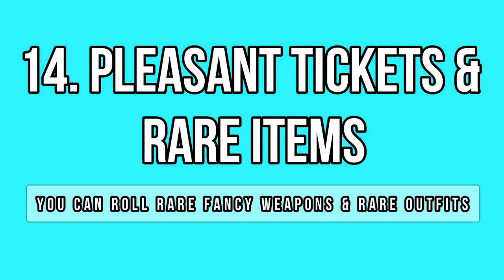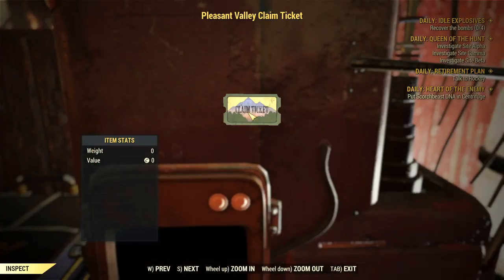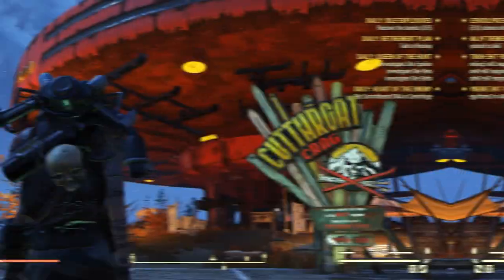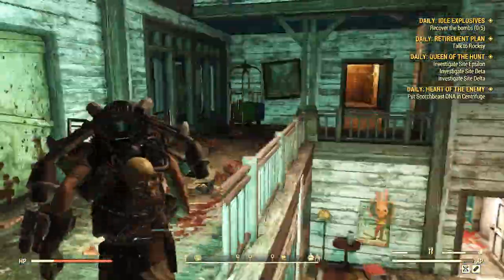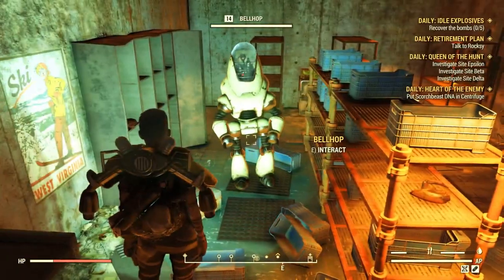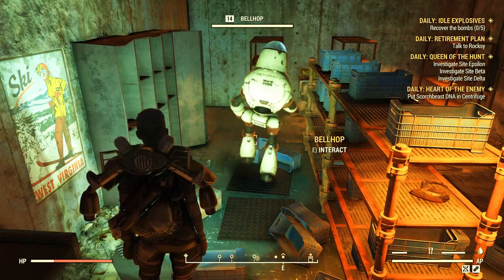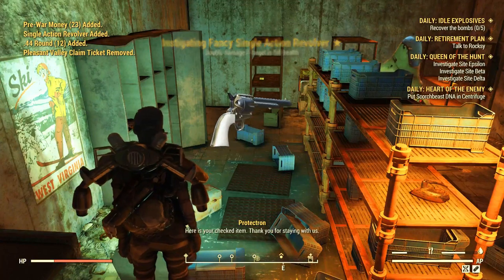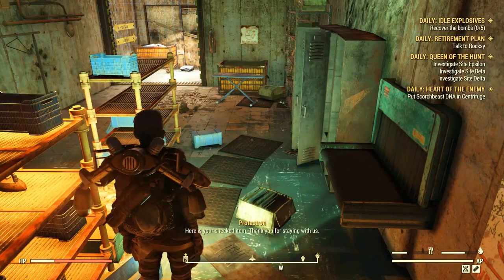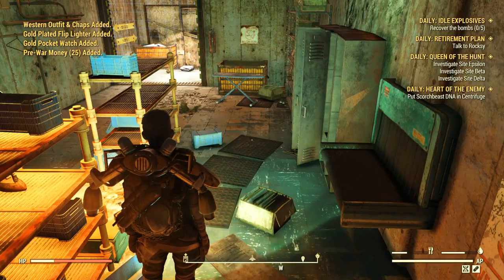At the Pleasant Valley Ski Resort you can find a new NPC called Bellhop, and you can exchange tickets for a chance to get some rare goodies. Tickets are pretty rare and they drop from Scourged and Ghouls. Some of the rare drops include two fancy weapons with a golden collar — a revolver and a shotgun. You can also roll rare outfits such as the western ones. However, he often gives you common items such as watches, red dresses and ski outfits, so you have to keep trying until you get lucky.